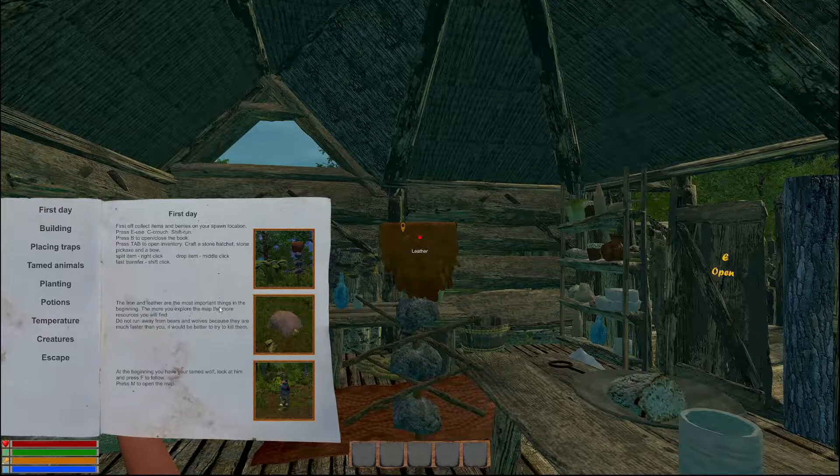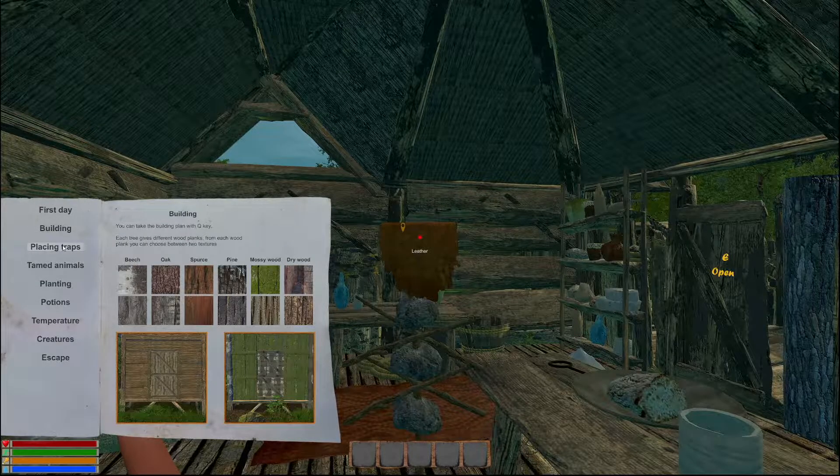Iron and leather are the most important things in the beginning. The more you explore, the more resources you'll find. Now, here's one thing I love about this game — I would love to see more games doing it — but based on what type of tree you cut down is how your house is going to look. If you make your house from a birch tree versus oak or redwood, it really should look different. I love that.